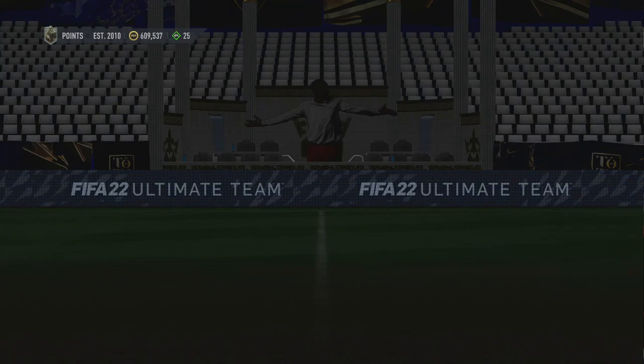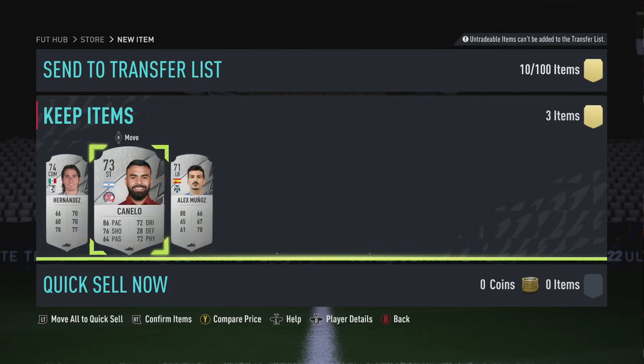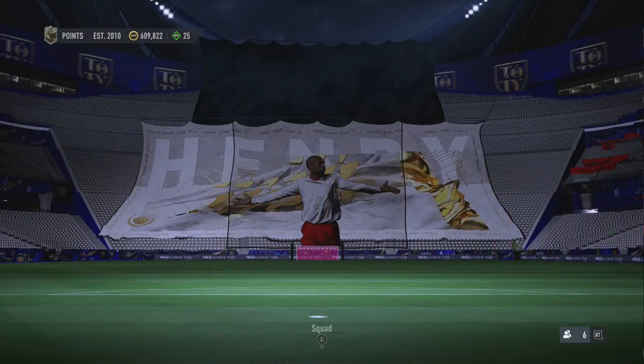Then open up your silver pack — this is where the magic begins. You get three players that are silver rare, rated 71 to 74. You want to complete this as many times as you can. For example, two Mexican league players can be used for a league SBC, and a silver rare Spanish player can go into the 75 times five.